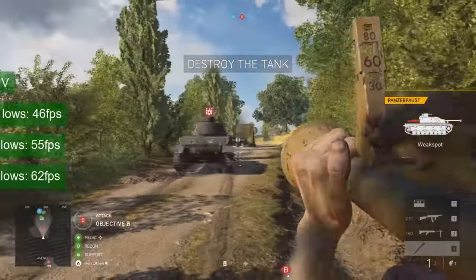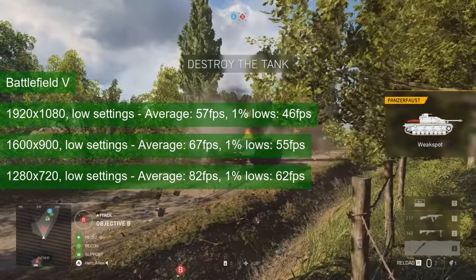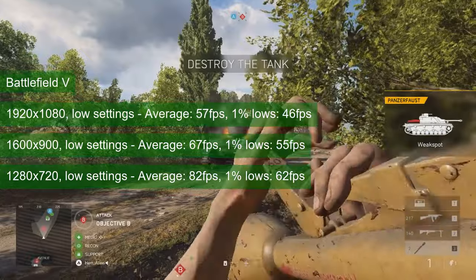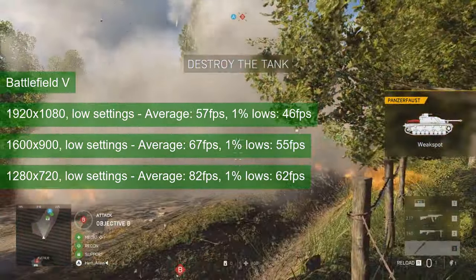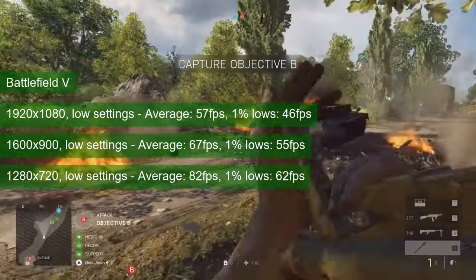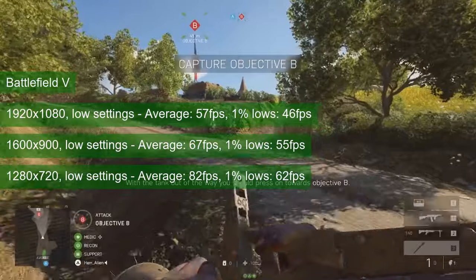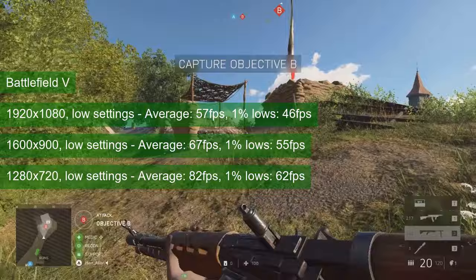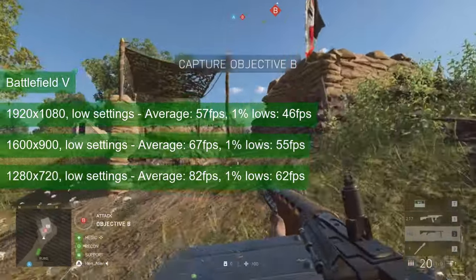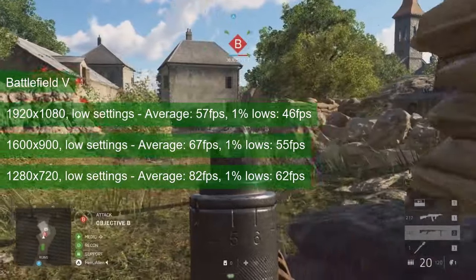Battlefield 5 — or at least the multiplayer part of it — requires both high resolution and high FPS. At low settings, the GTX 1050 Ti averages between 57 FPS at Full HD and 82 FPS at 720 resolution. The 1% lows stayed around 75% of the average mark, so frame delivery was good. This means that 1600×900 is probably the better compromise for multiplayer, while campaign players — yes, there is such a thing — can stay at 1080.